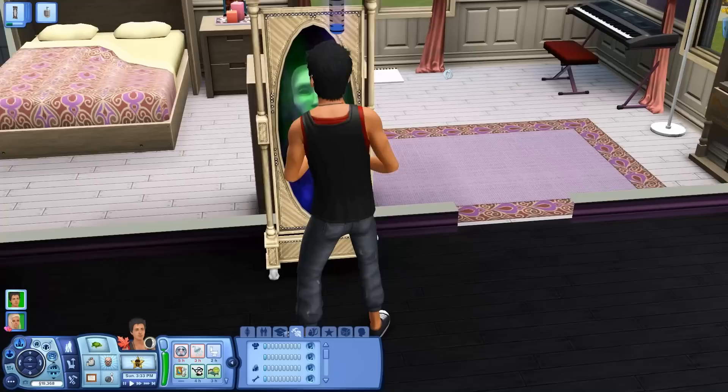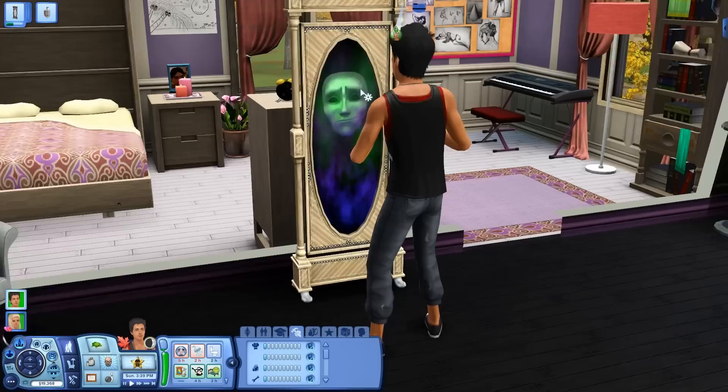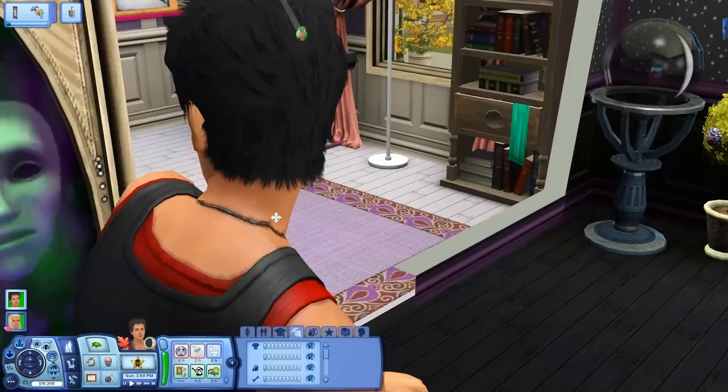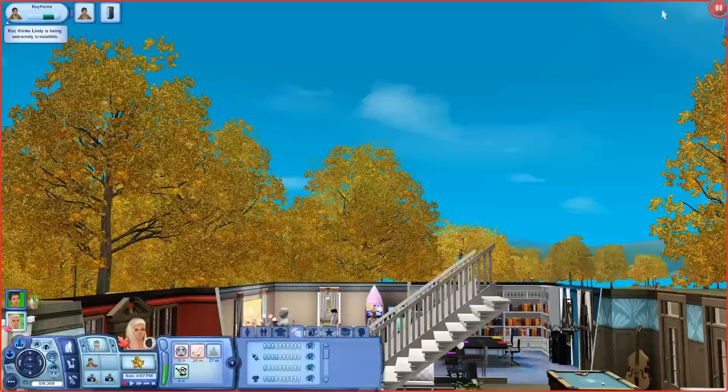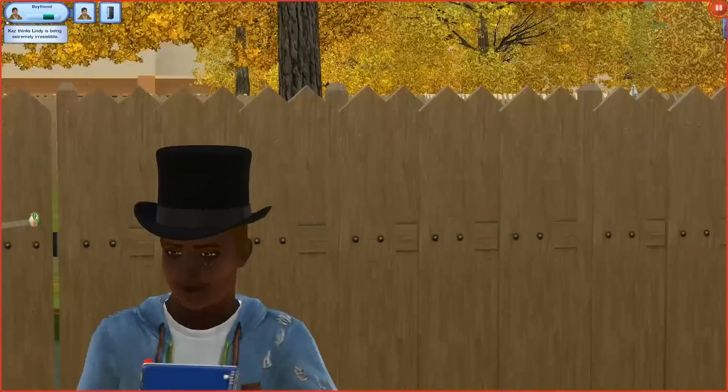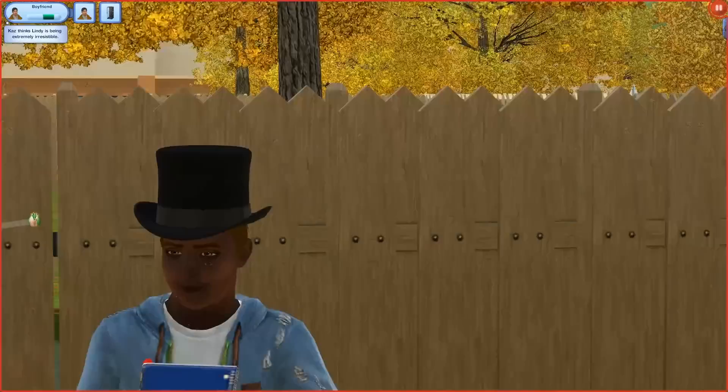So here he is talking to the magic mirror — look at the animations. The animations are so bad. He's really freaking scary. I don't know why, he creeps me out a little bit, but it's really cool at the same time. Extremely irresistible. We are going to go woohoo with Kaz. Look at him — he's like, okay well, I'm currently studying to be a journalist. And I'm going to write about how I saw Lindy Santiago hooking up with Kaz. Ew, scandalous!